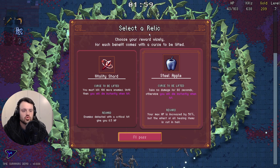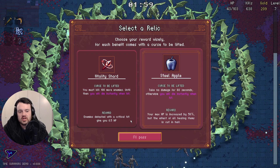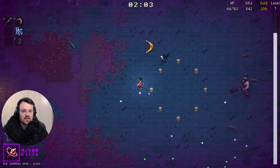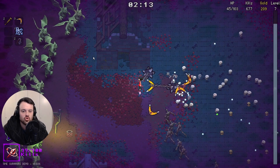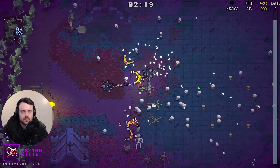We picked it up — select a relic: choose a reward wisely, for each benefit comes with a curse to be lifted. 'You must kill 100 enemies; until then you will die instantly when hit.' Reward: enemies defeated with a critical hit give additional HP. 'Take no damage for 60 seconds; your max HP is increased by 50 but the effect of healing items is halved.' I think the vitality shard is cooler. So now we can just not get hit for a while — but we need to kill 100 enemies and if we get hit once we die. We're locked into a circle, which makes it more difficult. And I am dead.